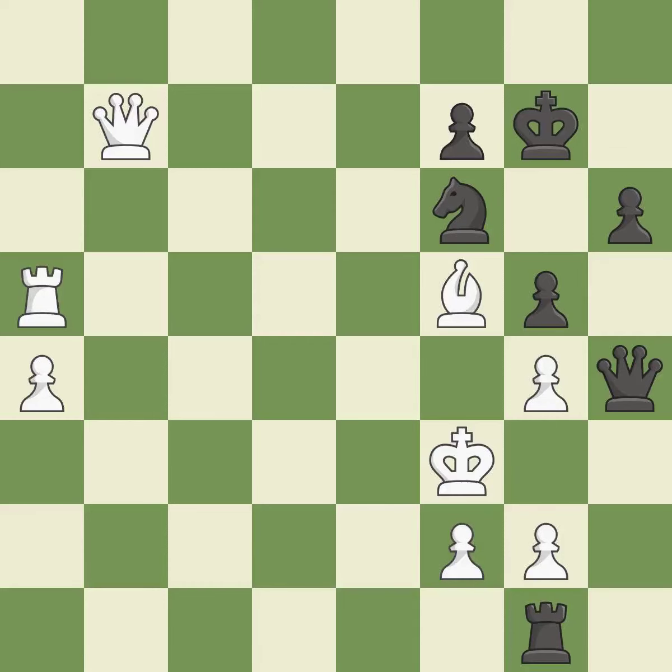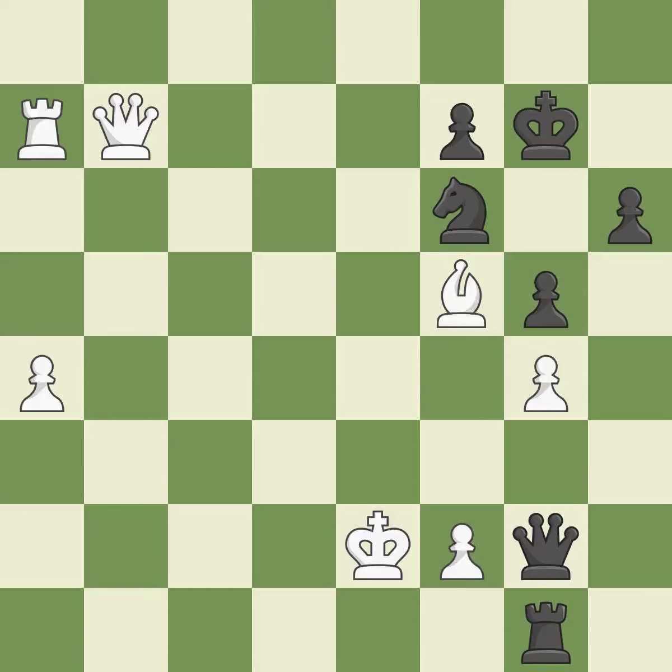This evades the check from the queen — it is forced. The potential for an x-ray attack through two pieces exists here; it is incorrect. This leaves a pawn without defenders. This threatens to force eventual checkmate — it is a mistake. It was a free pawn there. This avoids the queen's check.